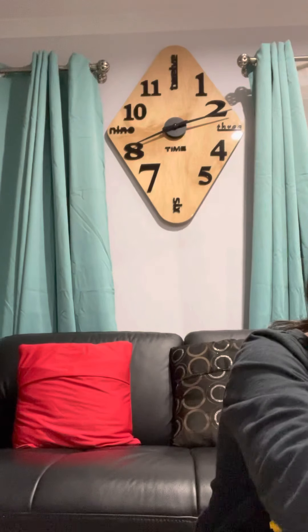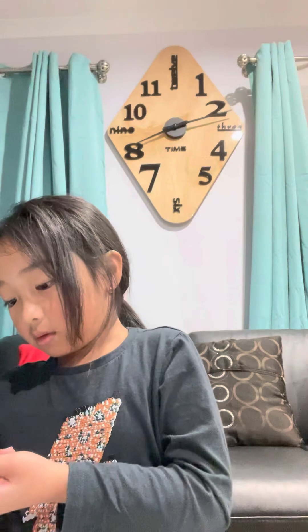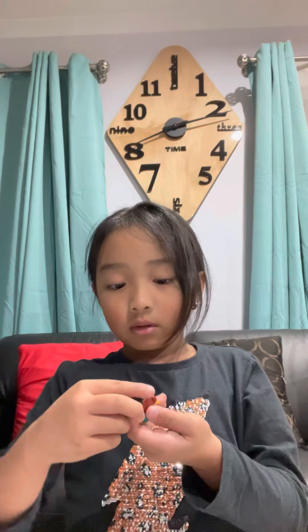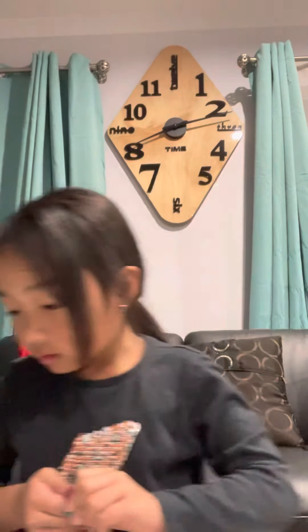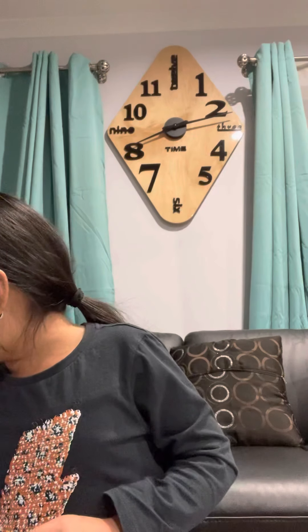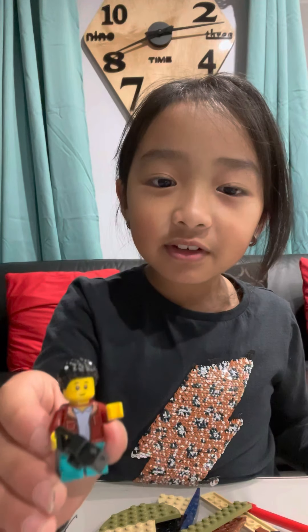Now I made the boy but I need his hair first. Where's his hair? Oh there it is - his hair is black. So let's put it on him. Now we have to find a camera. It says - is it? Yeah it is, and then you put it on him.